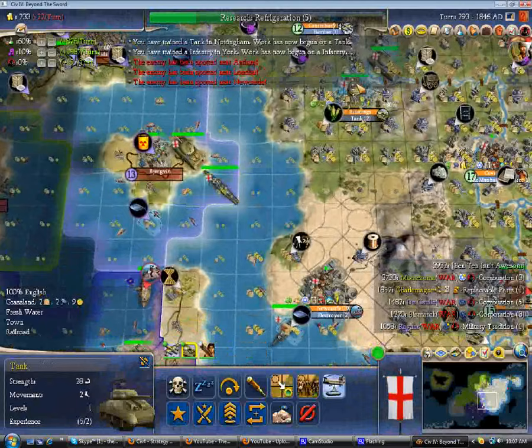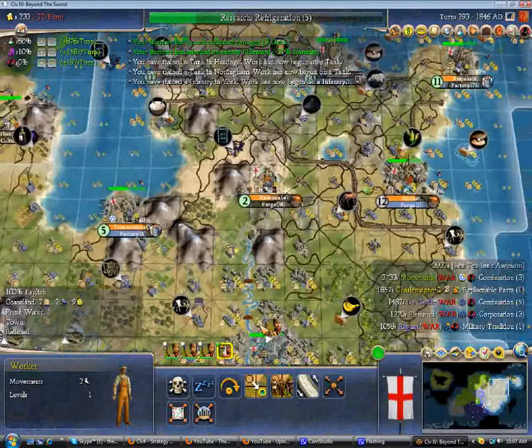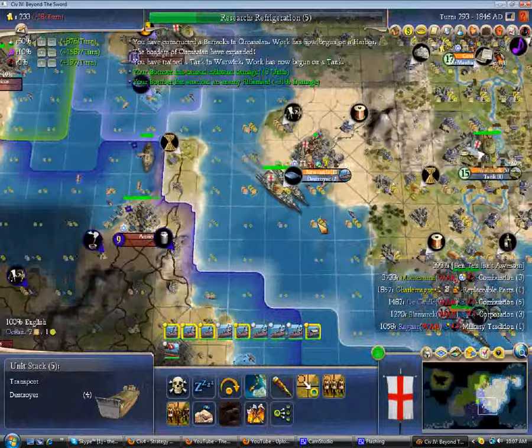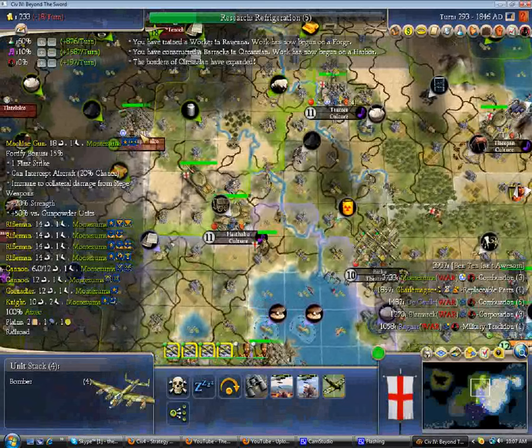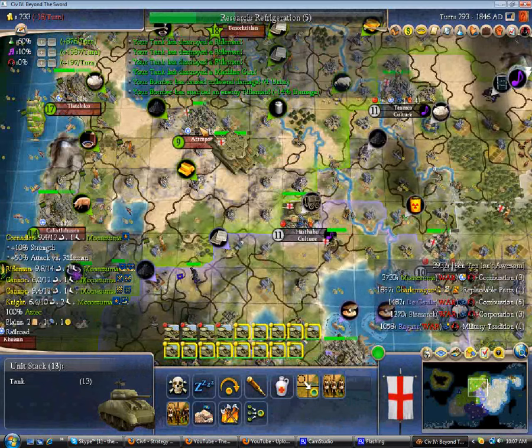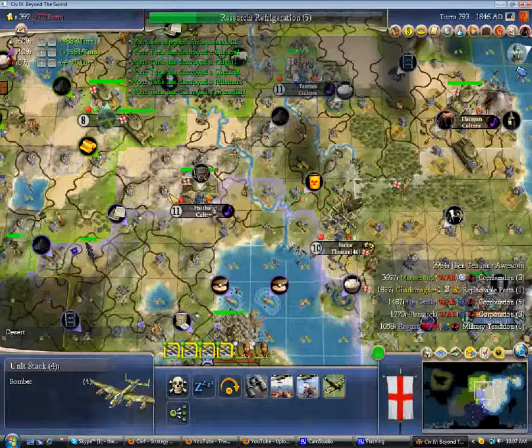I've bombarded this down. A little bit of collateral. I think I'm more interested in taking the land from Montezuma than picking off that Viking city, although I can't reach it. So I'll use these tanks this turn to take the city and then move the bombers up. Go go go go go, kill kill kill kill kill. And yes — yet another city swept by the tanks.